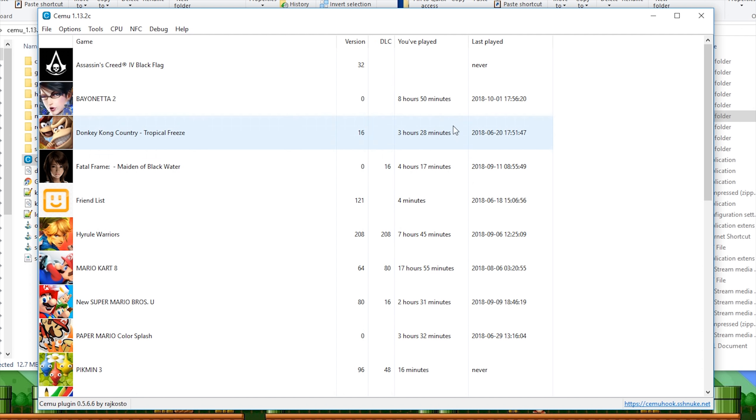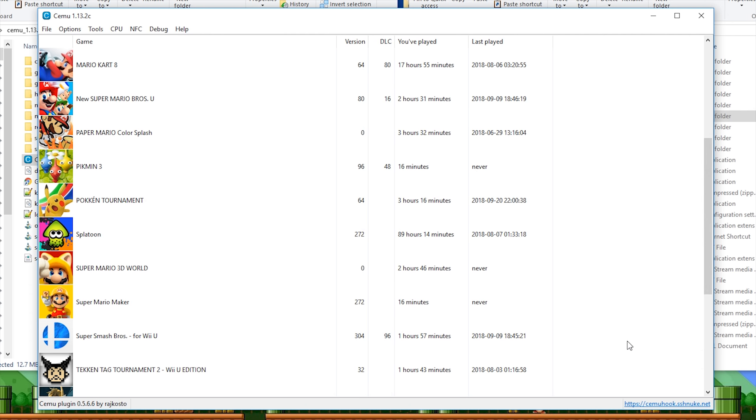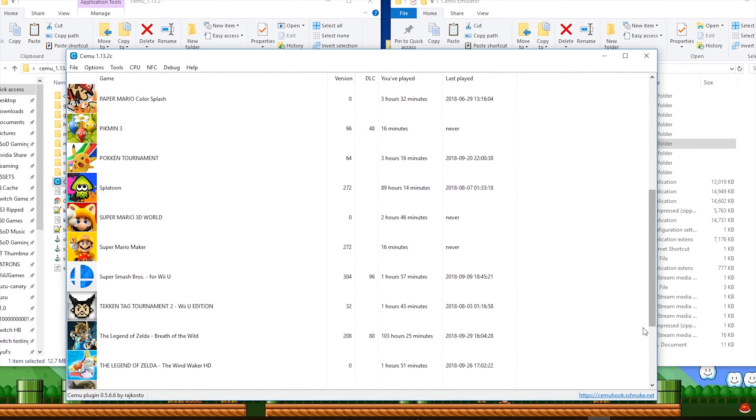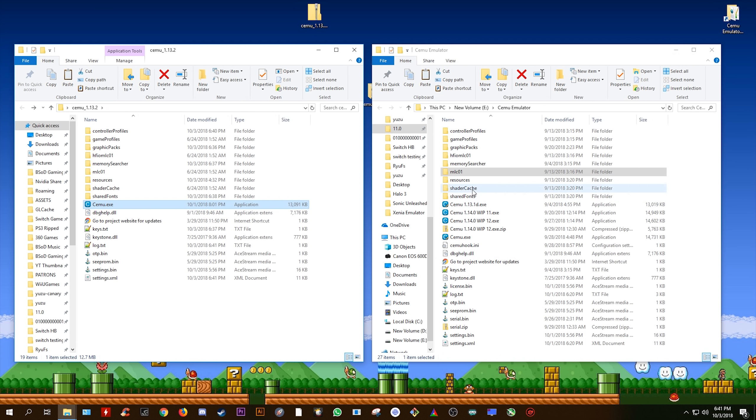If you are new to Cemu Emulator, you can simply select any other folder you create yourself as your MLC Path, put it on any drive you want, and that will make sure that you are going to be able to update Cemu Emulator very easily in the future. Please make sure that you do not delete this MLC01 folder, as if you do that, you will be deleting all of your updates, DLCs, and game saves. You can, however, delete all of the other files.